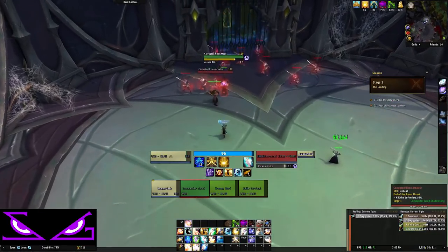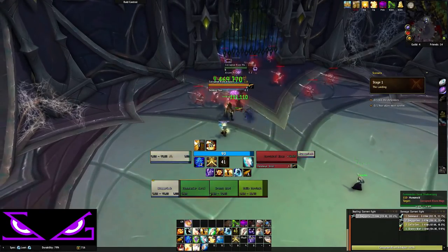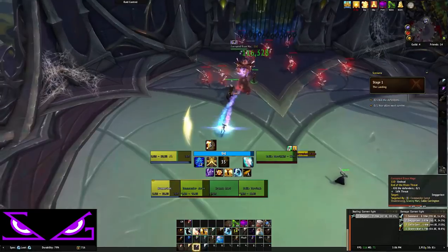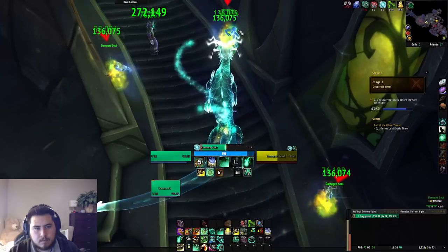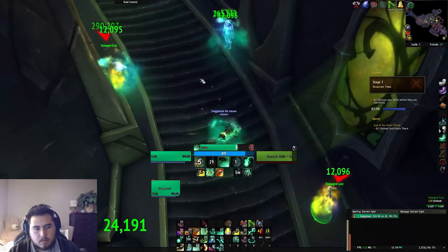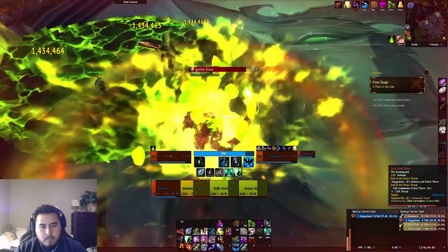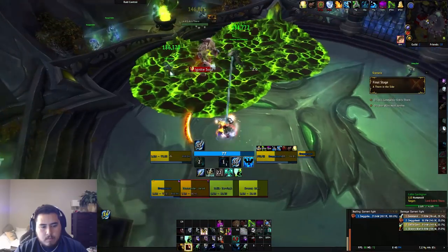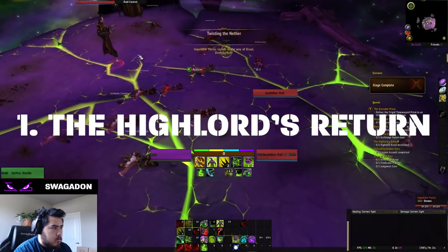Number two: End of the Risen Threat. The runner-up on our list is the healing scenario, available to all healing classes except the Discipline Priest. This scenario is extremely long, making it more heartbreaking when you wipe on the last phase. Although there is some DPS required, those phases are much easier than the healing portions of the encounter. Class rankings within this scenario are very subjective based on comfort with each healing class. The easiest for me was the Resto Druid because of familiarity and great AoE healing and utility. The hardest was the Restoration Shaman, which felt like it lacked healing throughput and its major cooldown seemed lacking compared to other classes.